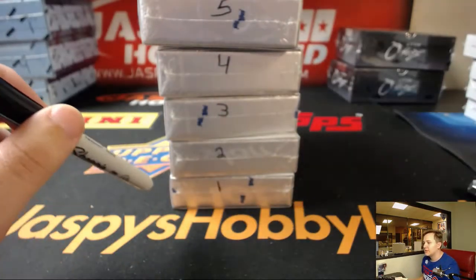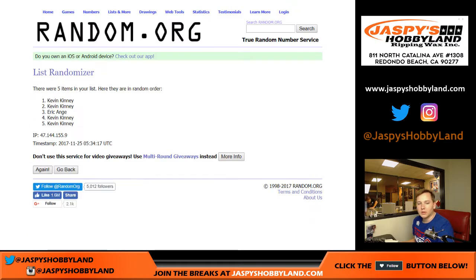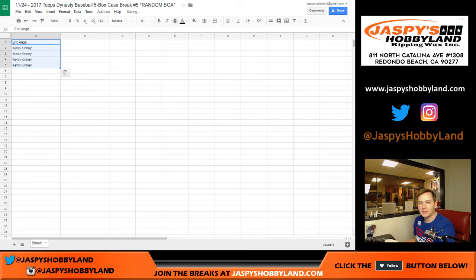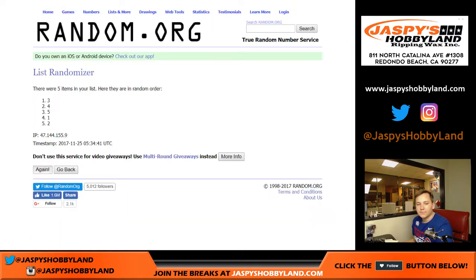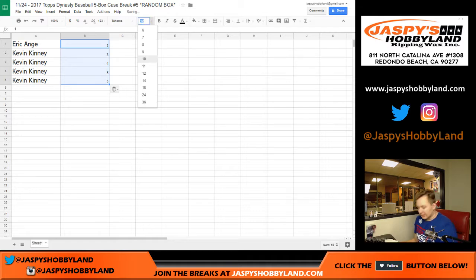Here we go, let's see who gets which numbered boxes — rolling 10 times: 1, 2, 3, 4, 5, 6, 7, 8, 9, and 10. We got Eric up top and Kevin at the bottom, just like how it started — no randomizing needed. And now for the numbers: 1, 3, 4, 5, and 2. So Eric, you got box 1, and Kevin, you got boxes 2, 3, 4, and 5.